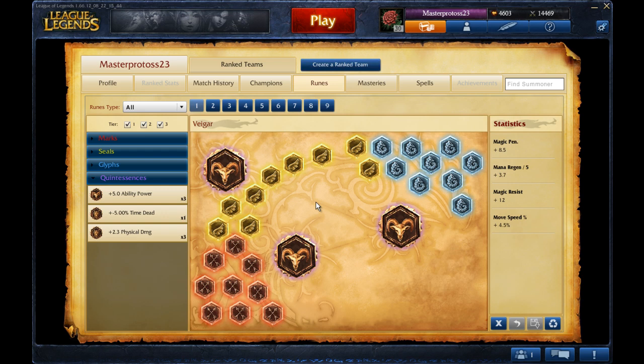For your Quints, you want Greater Quints of Swiftness. You can go flat AP if you want the extra AP, but I feel the extra movement speed will get you in and out of position faster. Plus Veigar — the only thing he has for an escape is his stun, and you want to be able to use that as offensively as possible. There are times where you just desperately need to get out, and you'll utilize your stun in that capacity. But really the most escape-y item you have is Flash.